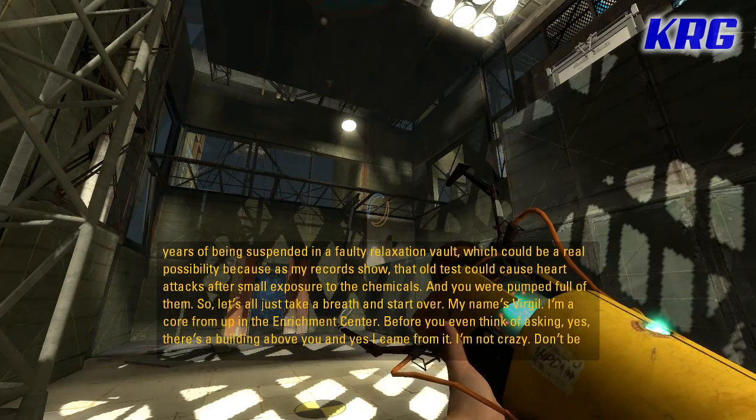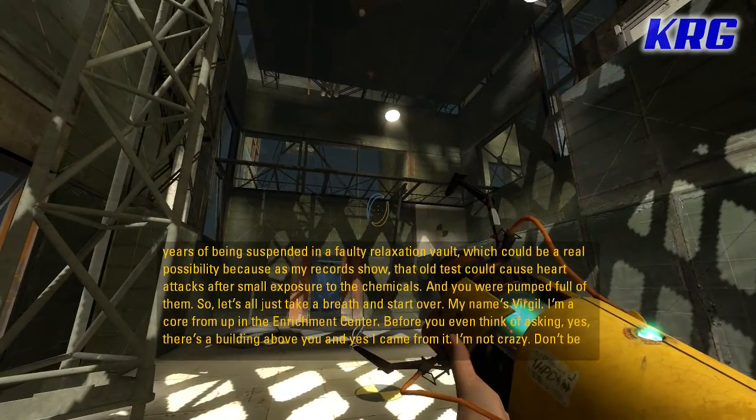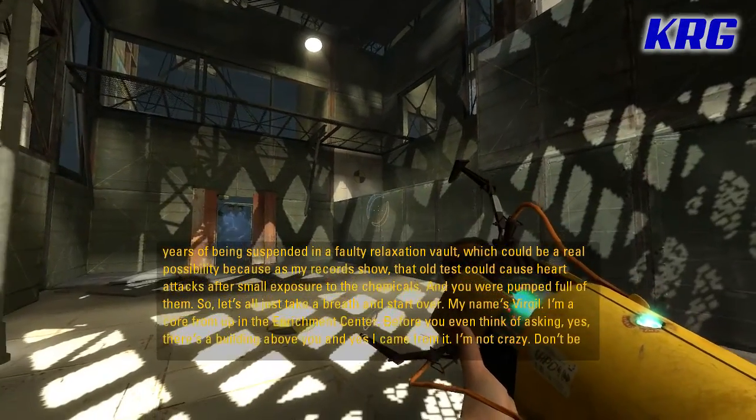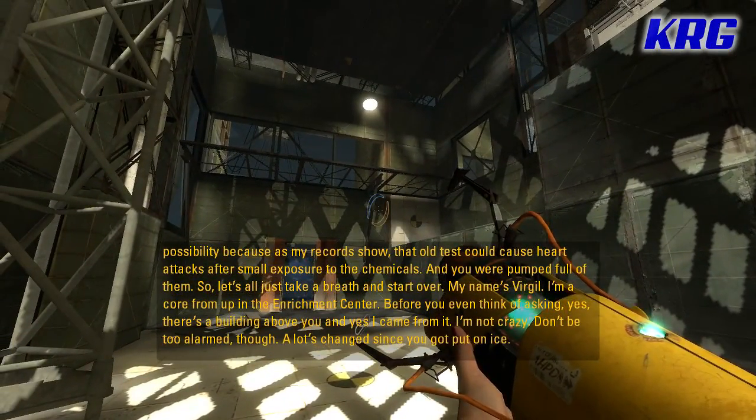You were pumped full of them. So let's all just take a breath and start over. My name's Virgil. I'm a core from up in the Enrichment Center. And before you even think of asking, yes, there is a building above you. And yes, I came from it.